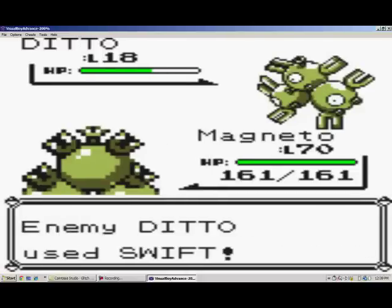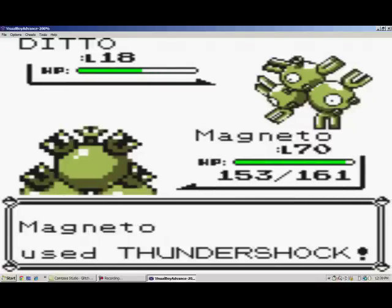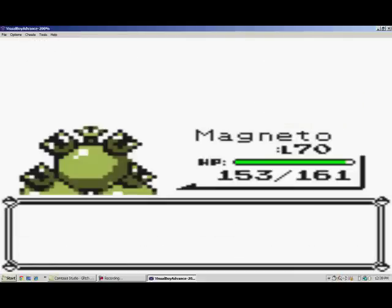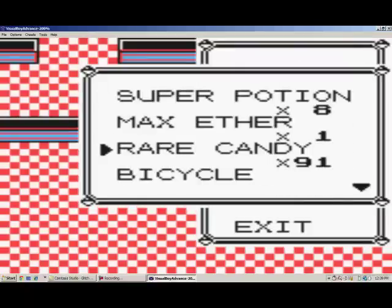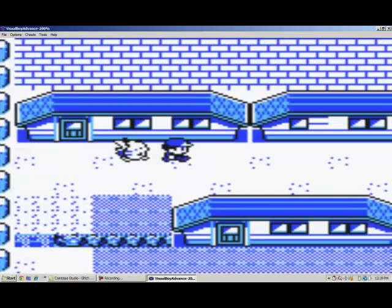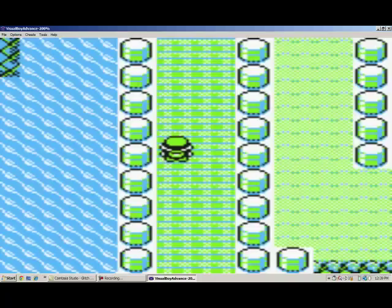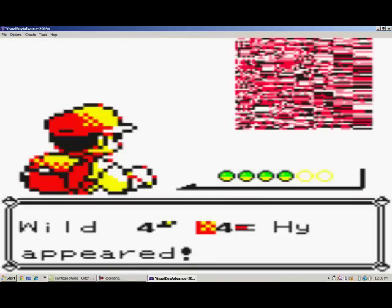Going for Thundershock — oh no, it used Swift and outsped me on the speed tie. I can just keep going for Thundershock here. Now we smashed Ditto. Where are my escape ropes? There we go — I'm going to go buy some more of those too. Now we're going to go up here, this little thing is going to pop up, and now here we are: 44HY.